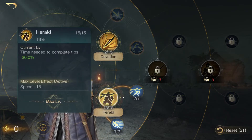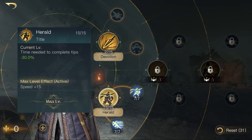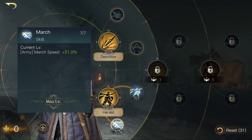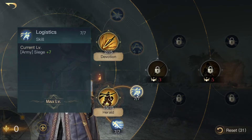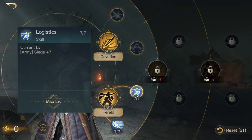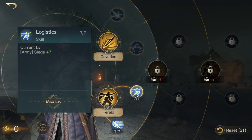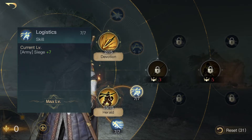Because I skilled herald and logistics at march, he gets bonus march speed and — this is the important point — he gets bonus siege damage. I personally love that, because sieging down buildings is hard in the early game, and I like it that way.